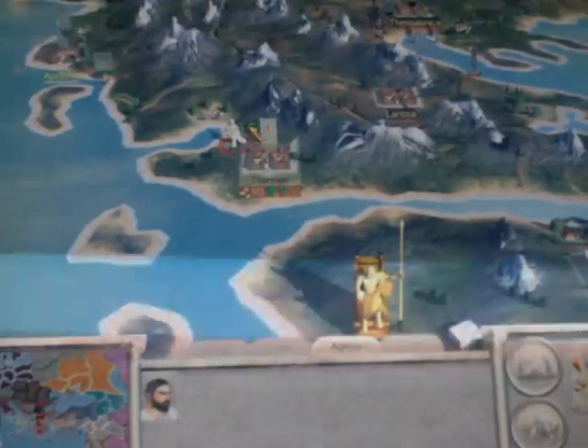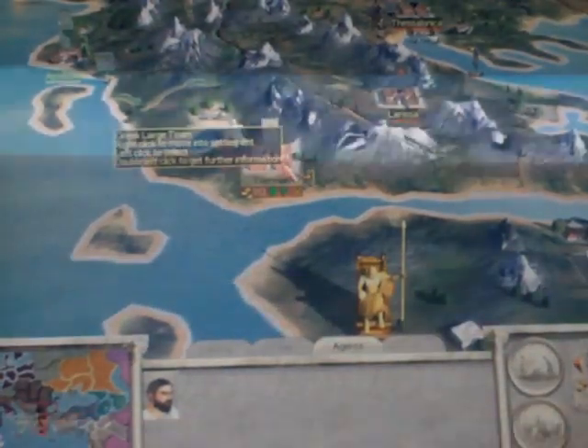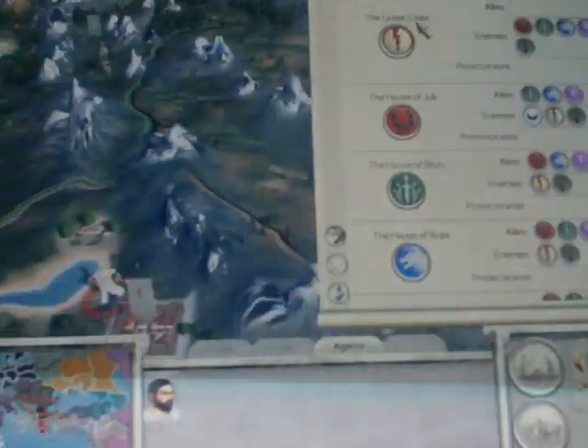I'm going to try to move my diplomat up to the Broodii faction, because now I'm at war with them, and basically the House of Julii also. Here are my enemies: the Rebels, the SPQR, House of Scipii, House of Broodii, and House of Julii.